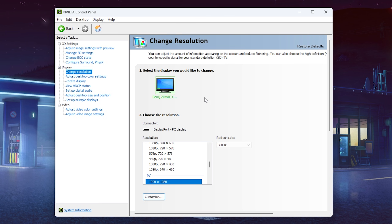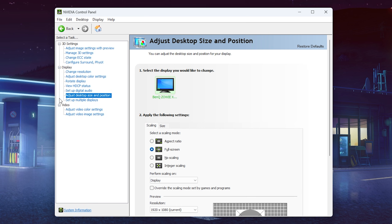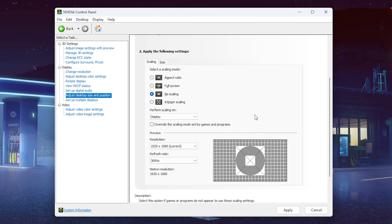Go under Change Resolution, make sure you select your native resolution under PC and set it to the highest possible for your monitor. Also go to Adjust Desktop Size and Position — if you're not using any stretch resolution in games, always set this to No Scaling.